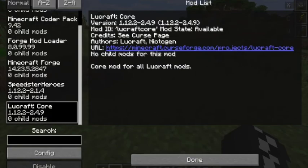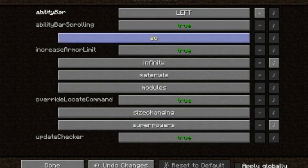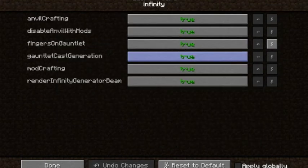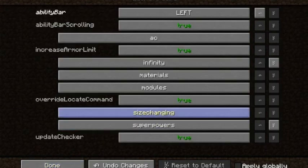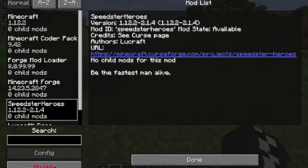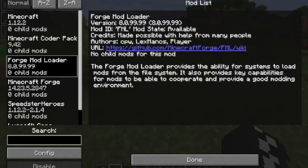Okay, now here we go with the levels - there are levels. Speedster config: fake ability bar, left ability scrolling - I have no idea what that means. Increase speed limit to infinity - yes! Materials - I don't know what that means. Size changing - yes, definitely. I'm not touching that one, I don't know what it does.